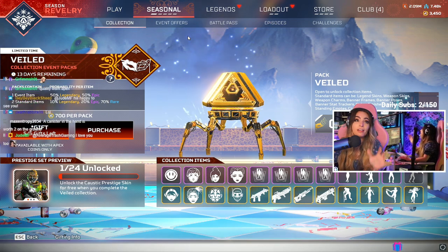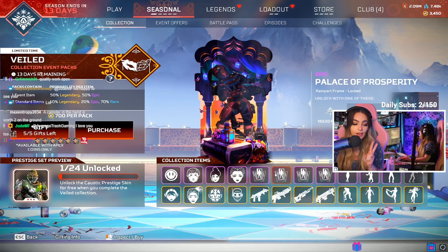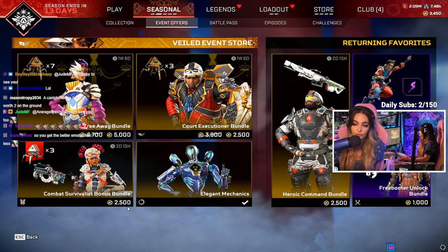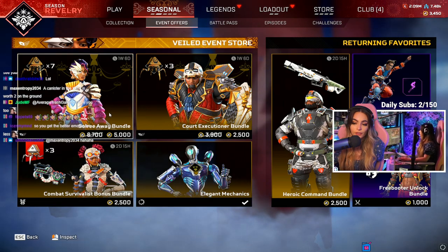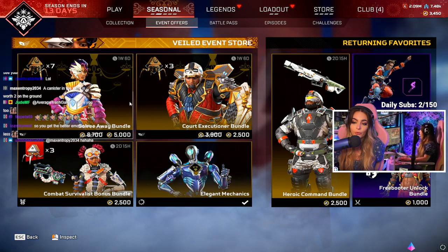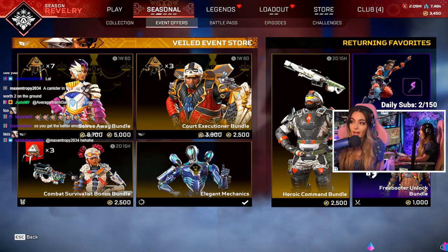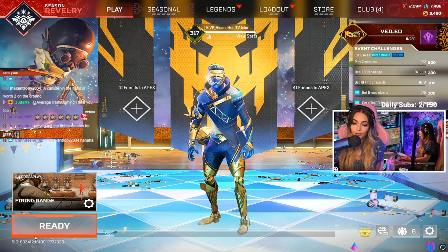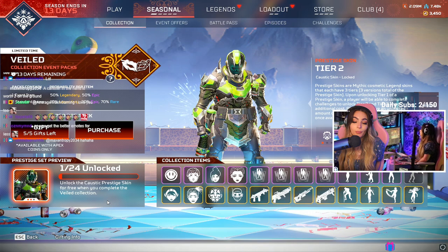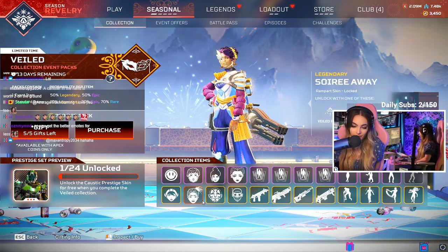So the best and cheapest way to get everything is to craft as many things as possible. Step one: go to the event offers. There's a $25 bundle and a 5,000 coin bundle — so that's $25 and $50. If you buy both of these you will have spent $75. Hopefully between that and however much crafting you have, you will have enough to unlock all 24 items. You might still have to buy a couple of additional packs, but that is the cheapest way to get the prestige skin.